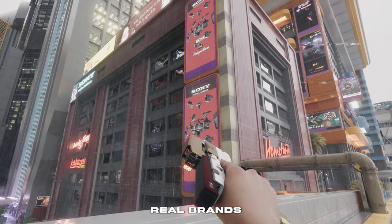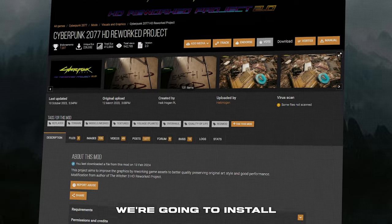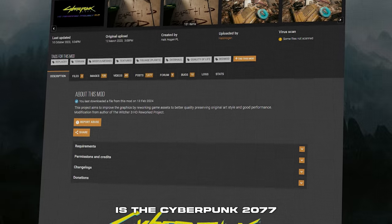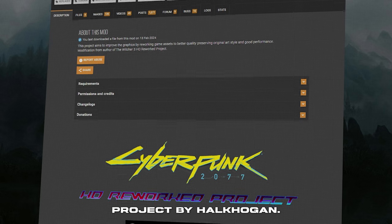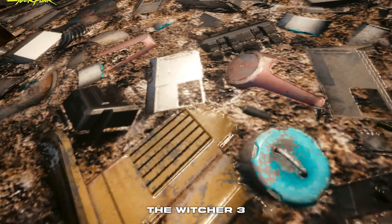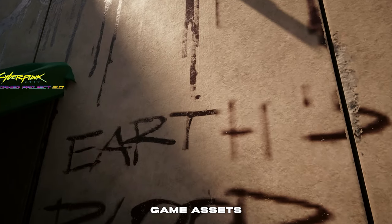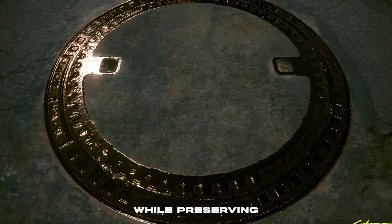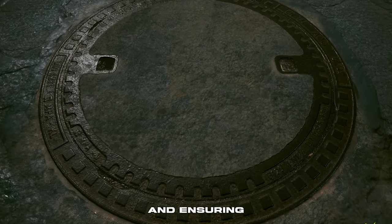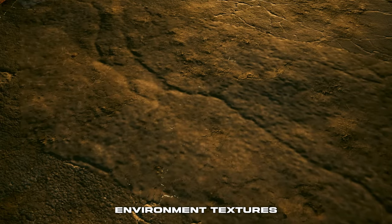So we've introduced real brands into the game, but it's not the only textures we're going to replace. The next mod we're going to install is the Cyberpunk 2077 HD Reworked Project by Hulk Hogan. This mod, created by the author of the beloved The Witcher 3 HD Reworked Project, aims to enhance the graphics by reworking game assets to higher quality while preserving the original art style and ensuring good performance. The mod author has reworked many various environment textures found throughout Night City and the Badlands to high resolution.